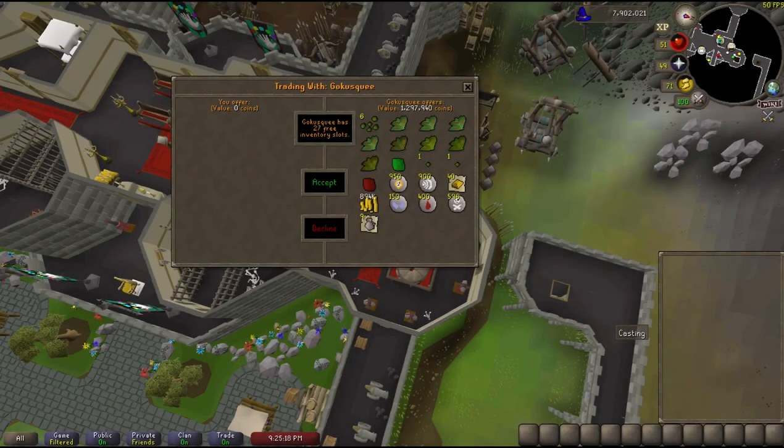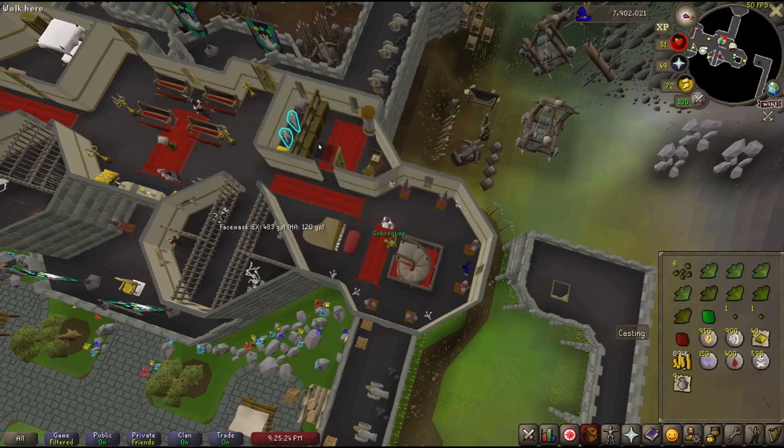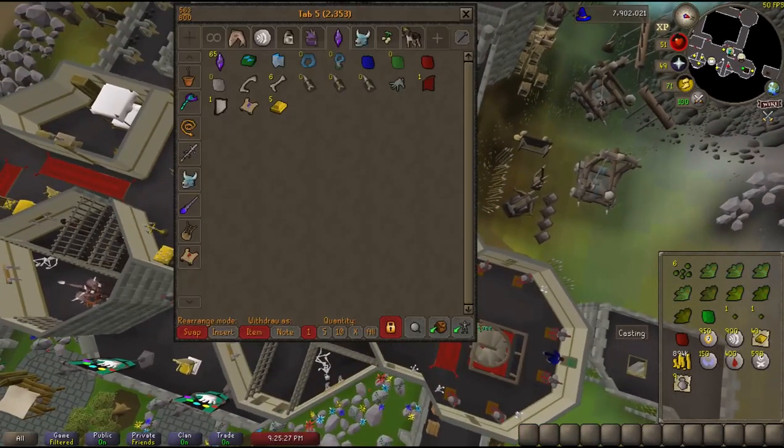Looking here you can see I'm trading over the loot to my alt account — I made 1.3 million from this 30-minute slayer task alone, as well as 2 totem pieces and a hard clue scroll, which easily pays for the runes I used for the task. These guys are fairly simple to kill and incredibly rewarding, making it all the more worth pushing for that 80 slayer.